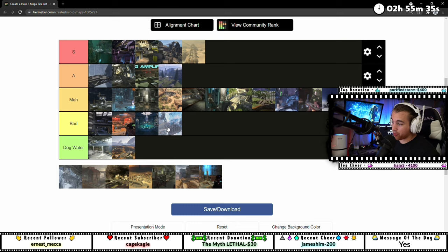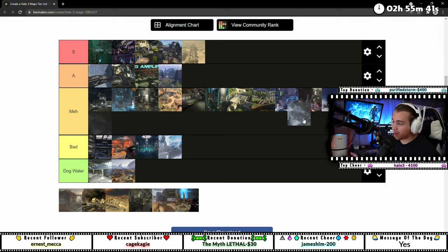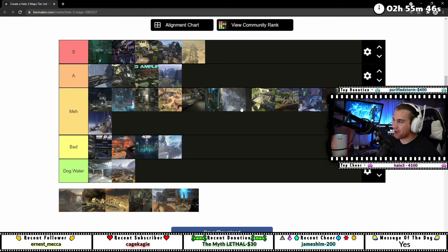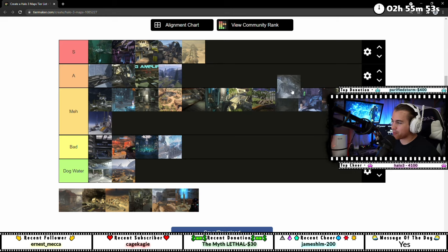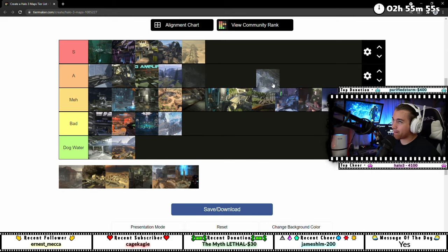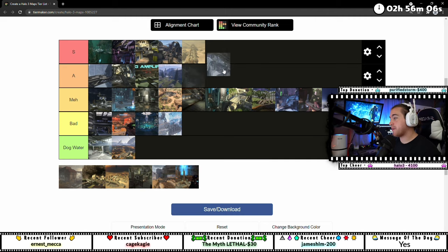I'd much rather play Orbital than this but we're staying. Avalanche — I think it's a good BTB map. You did play snipers on this in OG Halo 3 team snipers ranked, which is kind of stupid. Is Avalanche just meh? Sandbox is staying in S, okay? It's staying there.